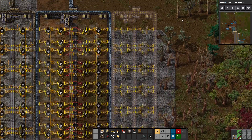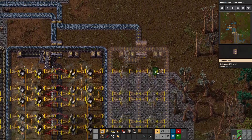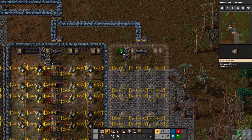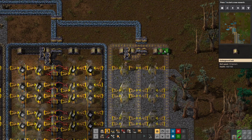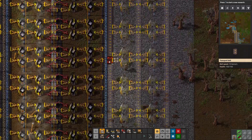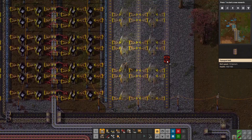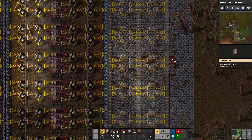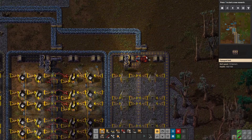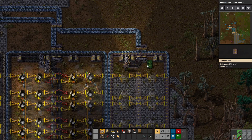It looks like we just missed the trees, which is nice. I don't think I need that power pole. Boom, boom, boom — we need underground, underground, underground, underground. I need to run this all the way down here, run this all the way up, and then we need coal going.